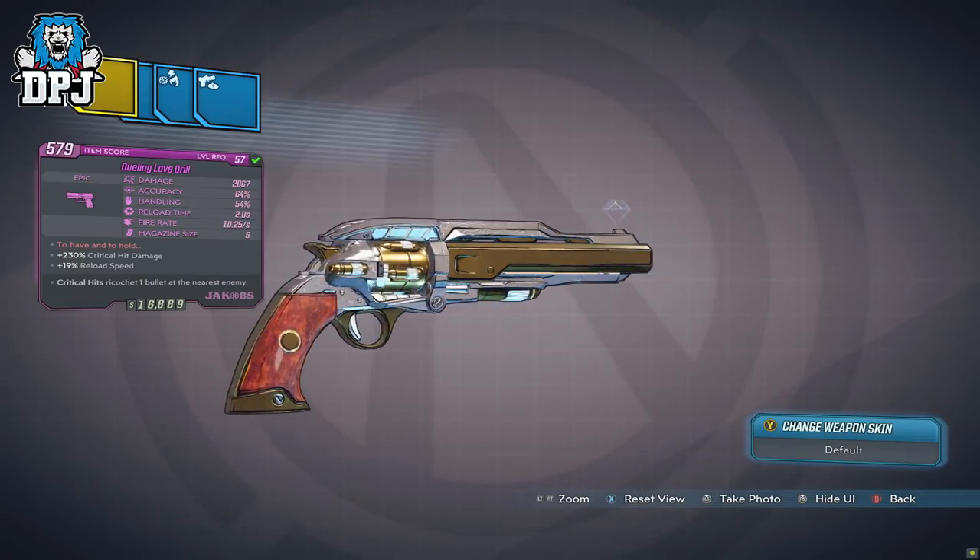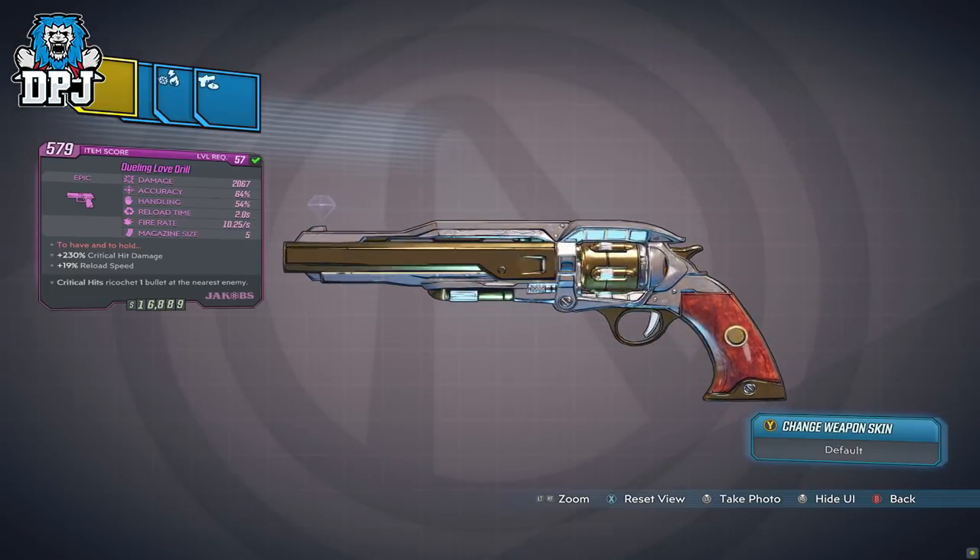With that plus 230% critical hit damage, this weapon does pack an almighty punch.